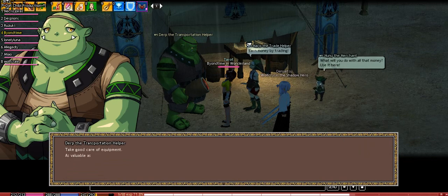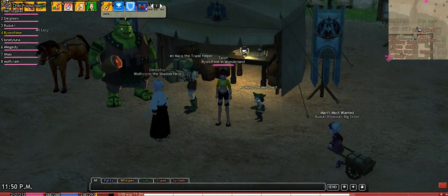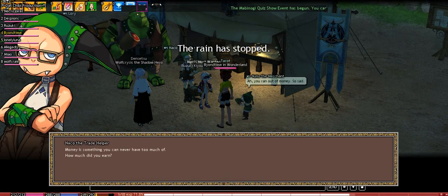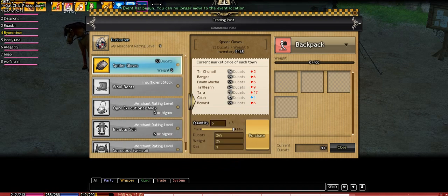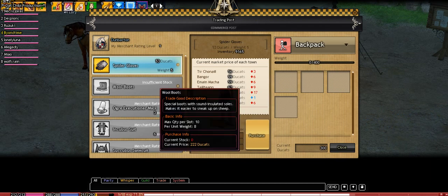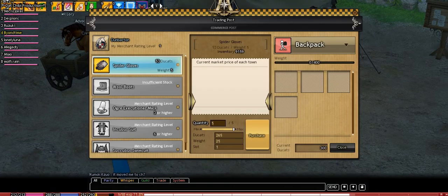The ogre also repairs the weapons you get from the merchant, which is pretty cool. I tried this on my elf — it was fun, aside from having to walk from Dunbarton to Tara. Oh, somebody bought all the wool boots. Do keep in mind that sometimes when you go to a trading post people will buy out some items. Tara's profit went up to 30 — nice. If items are bought out I think you just wait a couple of minutes and they should restock.